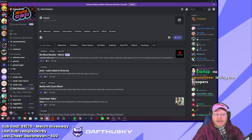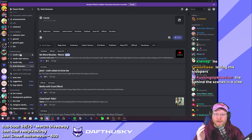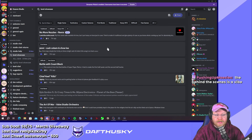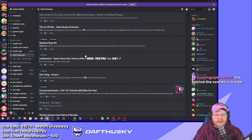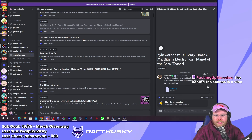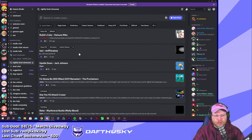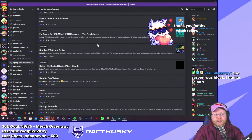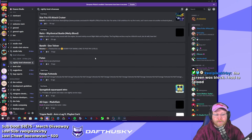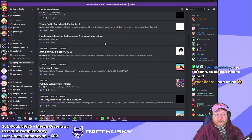The last thing I want to show you is the Heaven Studio Discord, which is the best source to find new levels to play and share your own. In the level showcase channel, each new post is a level you can check out — click on one that looks cool, download the .riq file, and you've got that level to try out. There's also a nightly level showcase for levels using the nightly build, including mini games not yet in the main version.